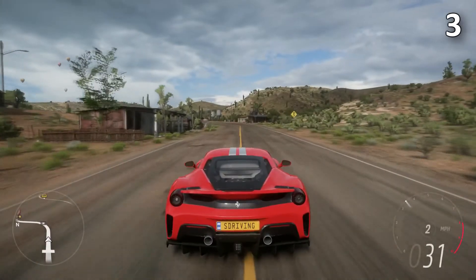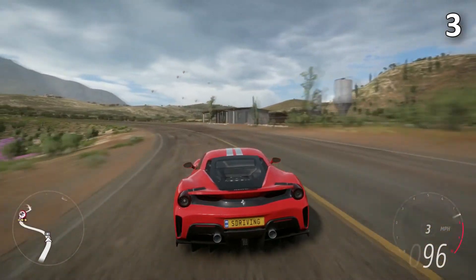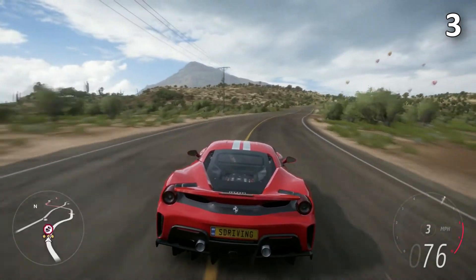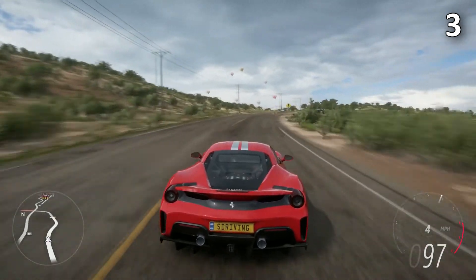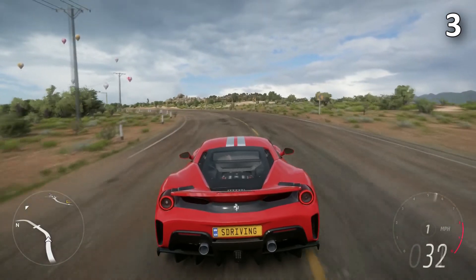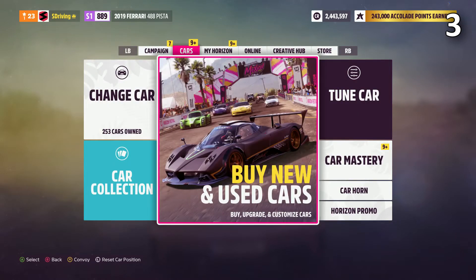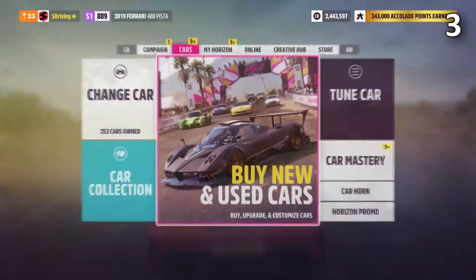Fast travel is expensive, but what if you want to do it for free and you don't want to hit all of those fast travel bonus boards? Well, you can fast travel to the festival site for free. It doesn't matter how many boards you've smashed, nor does it matter whether you've purchased the Buenas Vistas house. To fast travel to the festival for free, open the menu, go over to the cars page, and click buy new or used car. You will fast travel back to the festival for free.